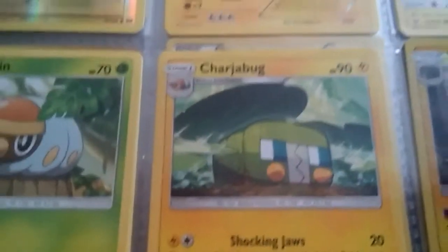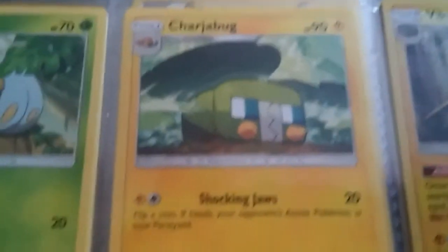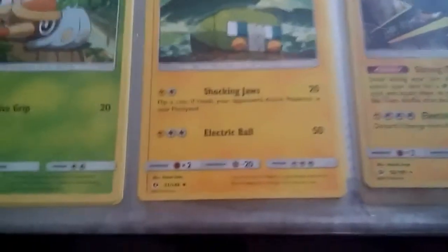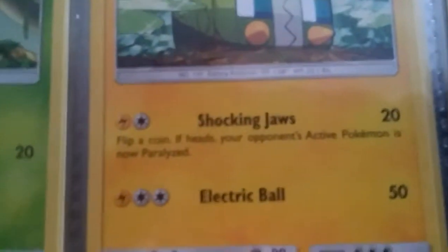Next we got Charjabug. Yeah, Charjabug — 90 HP. Shocking Jaws does 20 damage, I think it paralyzes. Flip a coin — yeah, paralyzed. And Electric Ball does 50.